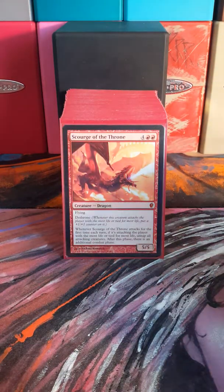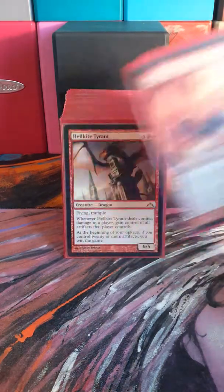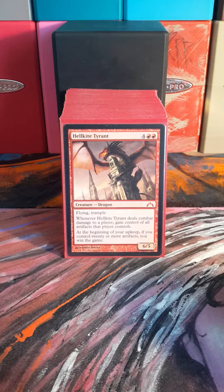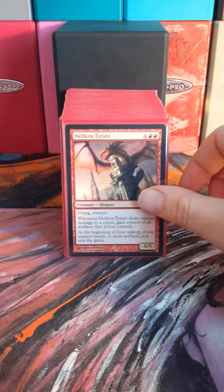Scourge of the Throne gives extra combat phases — really cool dragon, I like the way he looks. Hellkite Tyrant, of course, is another one of the key dragons in the deck. You can actually just win the game with this guy. There are about enough artifacts in here alone, but usually you've ended up stealing some by this point to just have the 20 and win the game.